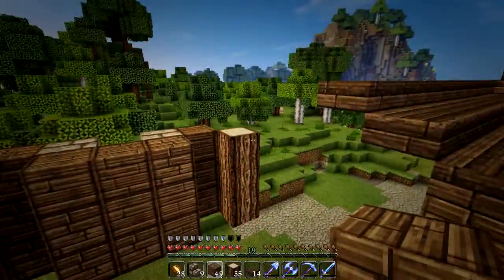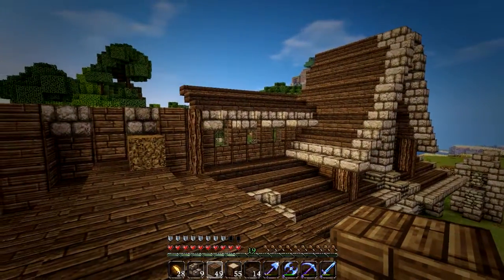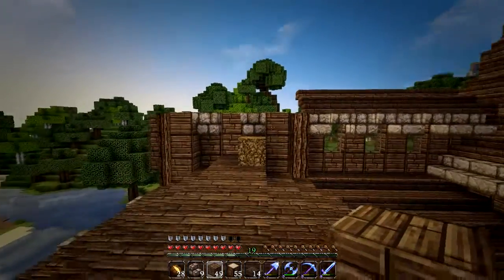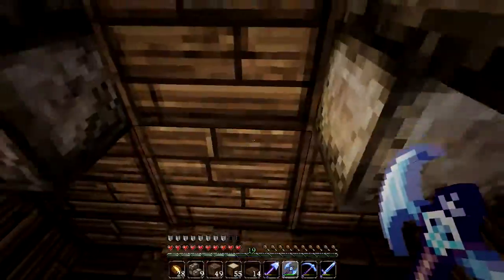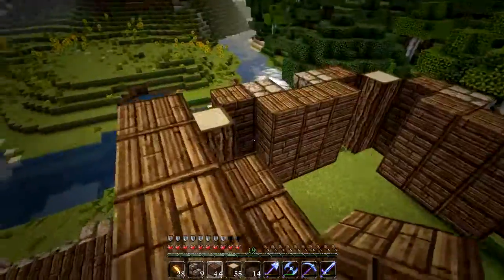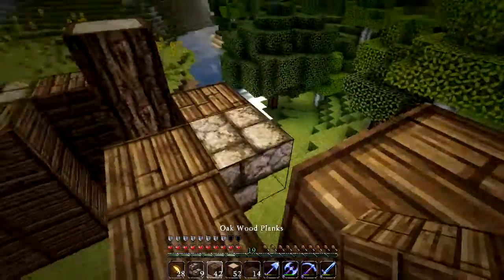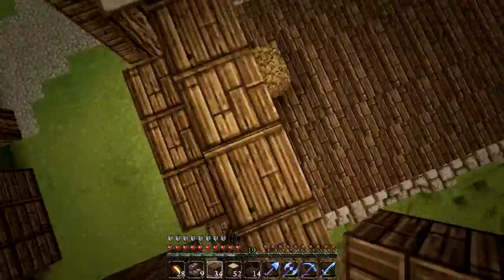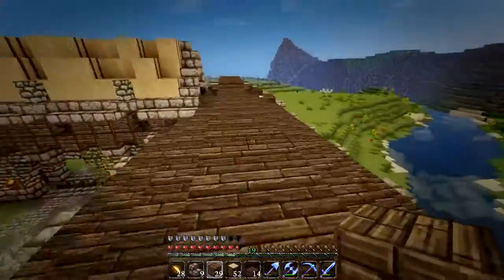I wanted it raised up so it's going to be connected to this hallway or that room. We're going to take stairs up. I built up this section because I didn't know how high I wanted to be. I decided this was a good height. I had it filled in with wood - it was boring and plain - so I knocked it in. I think I'm gonna have two windows on each side.